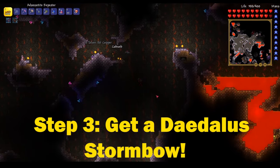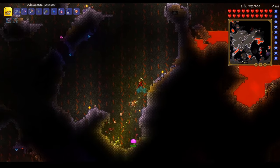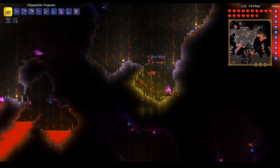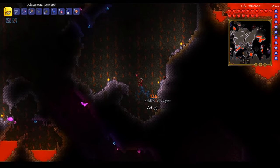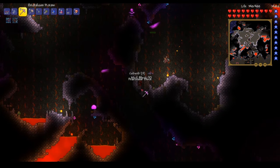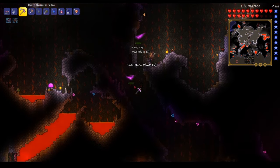Step three is going to be to get a Daedalus Stormbow. To start this step off, you're going to need to get 15 souls of light from the underground hallow and make a key of light. You can make those at a crafting bench. This is all done in order to take on a hollowed mimic. To summon one, you'll need to put a key of light in a chest — it could be any chest.